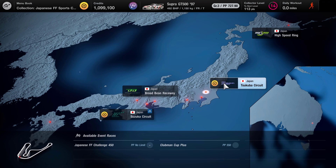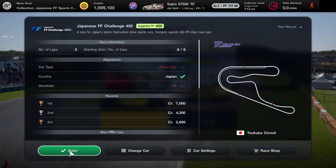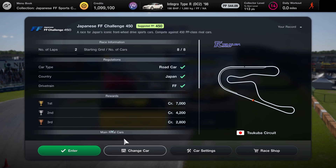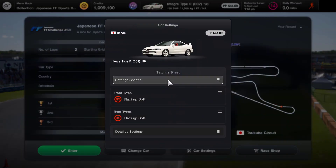If I go into Tsukuba we've got the option of the FF Challenge 450, the Clubman Cup and of course the circuit experience. We can get a nice 360,000 credits for completing that, but I'm going to start off with the FF Challenge — we need to have a road car so we'll change our car. I'm going to go with the Integra Type R that we won recently and it looks like we can use any of the tyres.